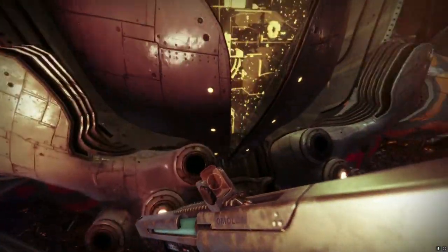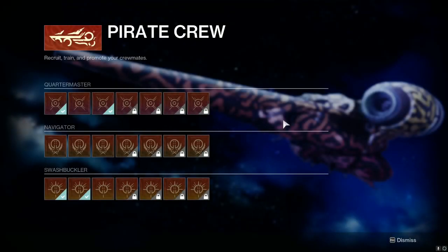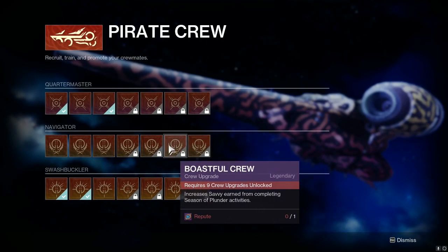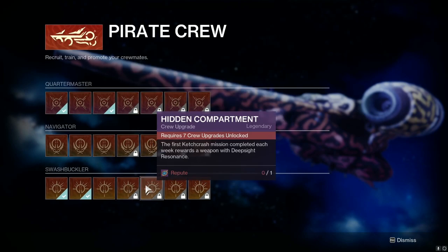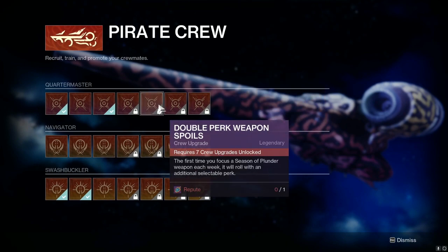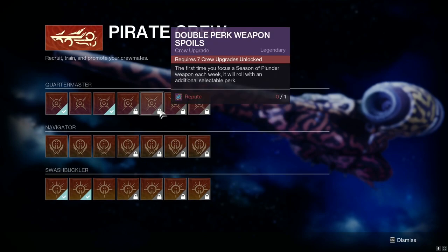However, if we head to the star chart, none of the Season 18 weapons are red at the moment. If you look in the upgrades for the pirate crew, there's no 'decrypt umbral engram into seasonal weapon for guaranteed red border the first time each week.' There is something similar called Hidden Compartment — the first Ketch Crash mission completed each week rewards a weapon with deep sight resonance — but you're relying on RNG since you're not focusing directly into the weapon you want.